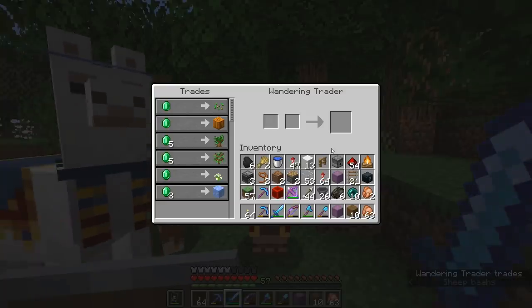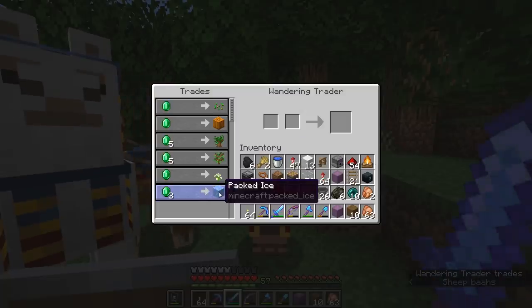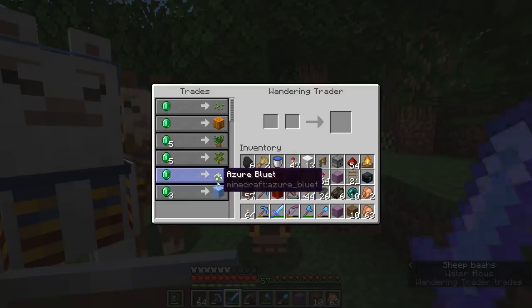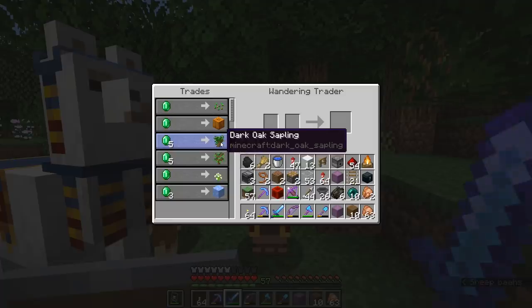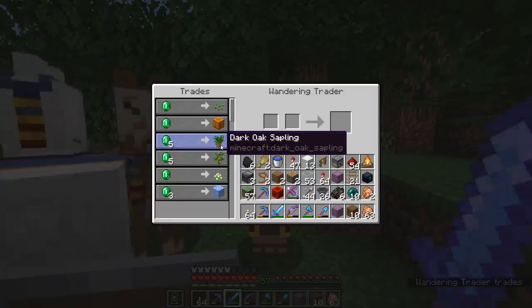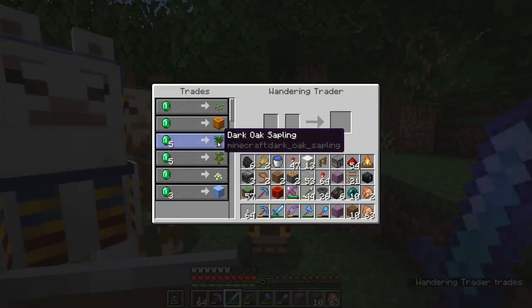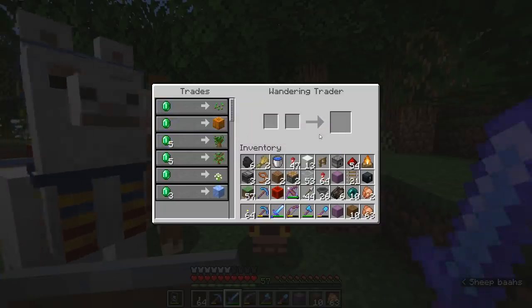There are different materials they bring in from further afield that you might not be able to get otherwise. For example, this guy is selling packed ice — not blue ice — for three emeralds. He's selling flowers for an emerald, oak saplings for five emeralds. Dark oak saplings might be a better trade, as they're kind of difficult to find if you haven't explored your world more extensively. And then wheat seeds and pumpkins — those are lower tier trades.